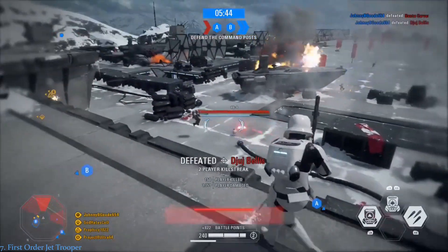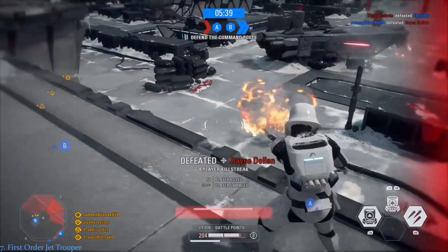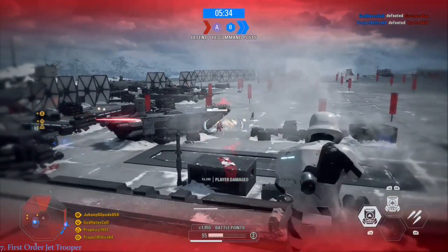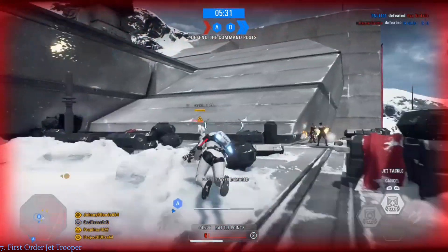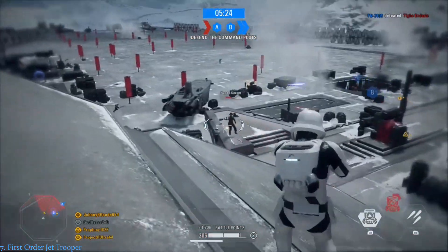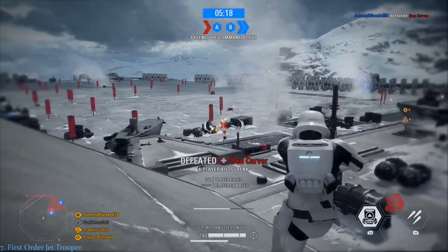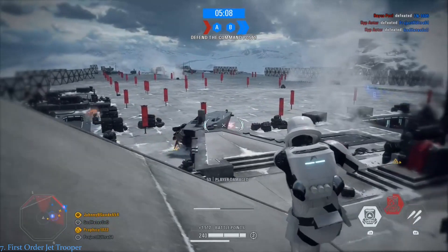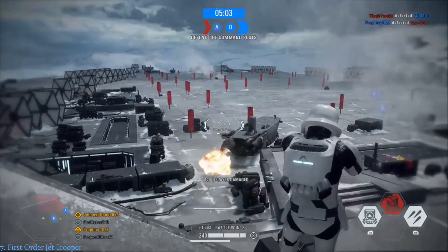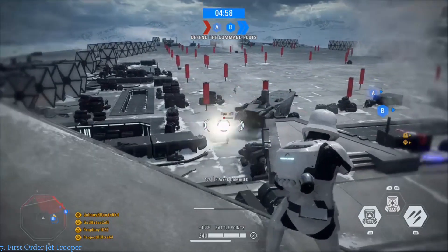At the lucky number 7 spot is the First Order Jet Trooper. This aerial has very versatile flying capabilities with its awesome jetpack and can hover in the air for more accurate firing. Not only does this trooper have a very powerful G125 projectile launcher that can fire blaster bolts, but it can also fire as many grenades as you want, very quickly, as opposed to the Clone Commando. The Jet Trooper can also get out of battle even when fuel is out using the Jet Tackle ability, which blasts the trooper forward, doing damage to anyone hit and allowing for a hasty escape. However, the First Order Jet Trooper has much more predictable movements than the standard aerial troopers, and I just couldn't rate this trooper higher than its aerial counterparts.